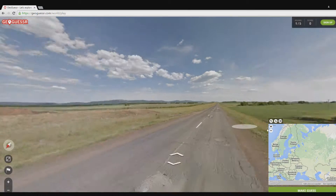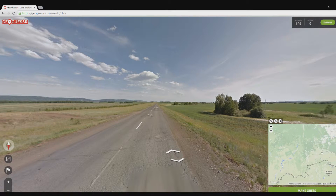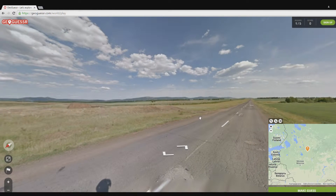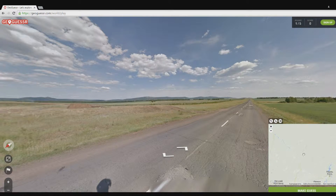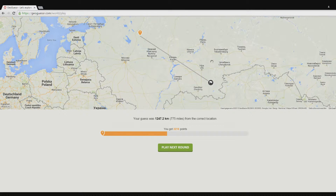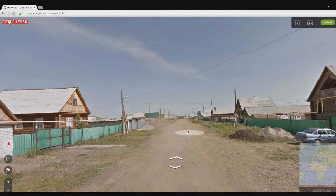They have these kind of roads everywhere where you just have space beside you, so it's a difficult guess. I'm gonna go for here actually — there's a bit of mountain which is a little bit over here I guess. Well, just make the guess — the first guess would have been much better. It was Russia though — 2216 points! Let's go for the next one.